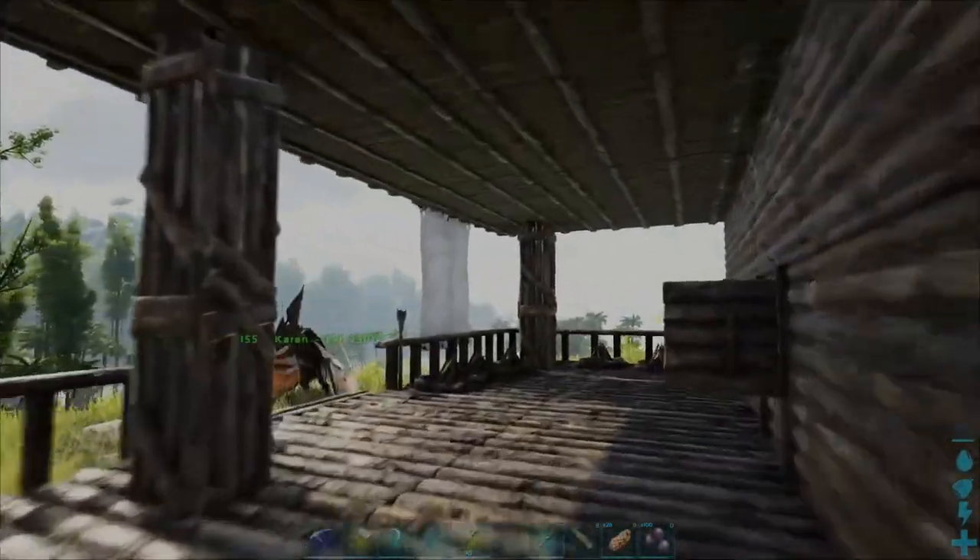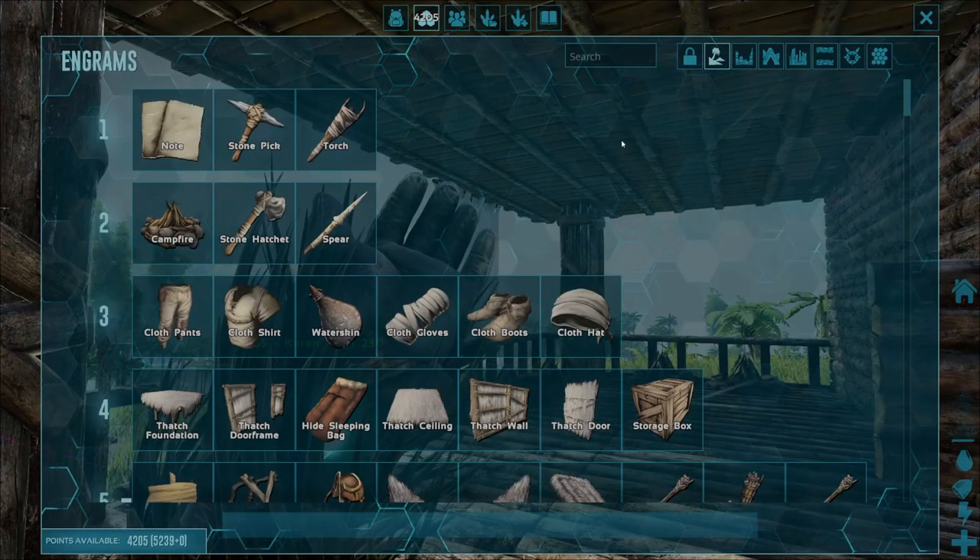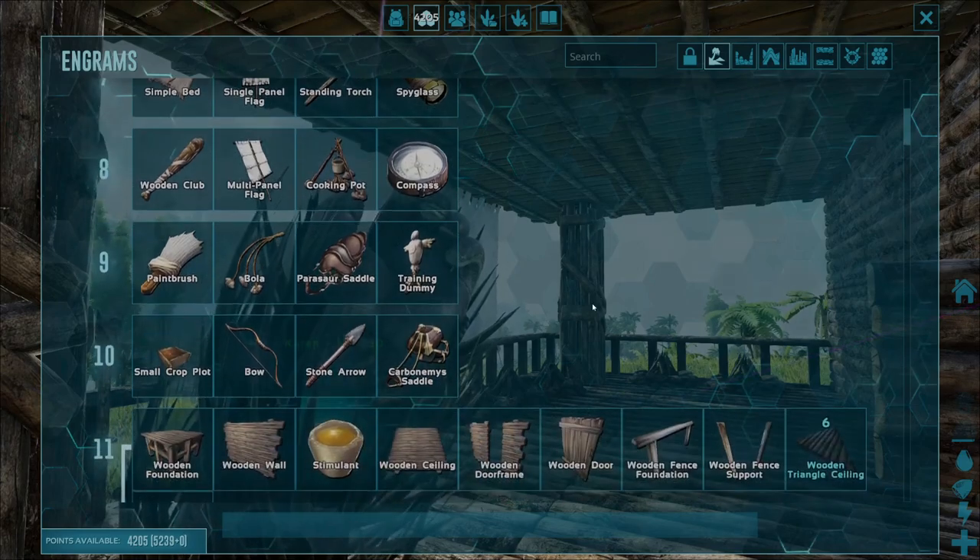Before we get started, go ahead and press V to come into your crafting menu and then just head on into the engram points screen, so that we can unlock the engram beforehand before we can craft it.